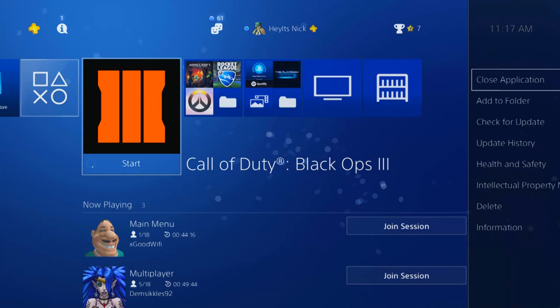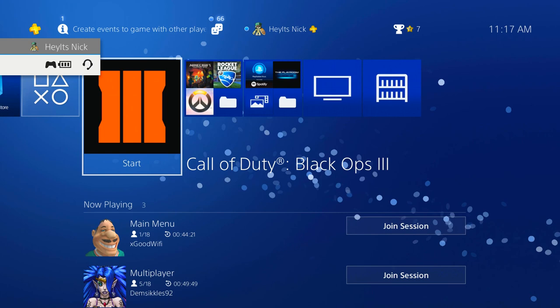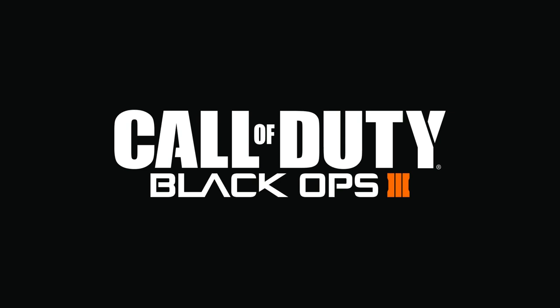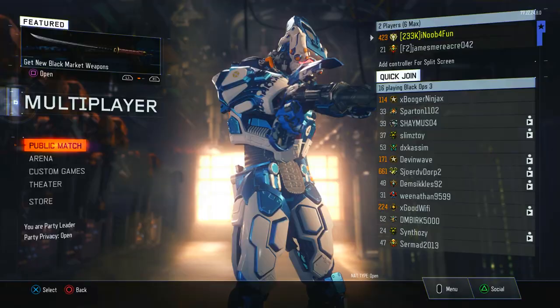Once you shoot those shock charges, let your friend kill you and close your app during the kill cam. You have to close your app while the kill cam is still on. I don't know exactly what this does, but it glitches it out somehow. Then you just open up the app again, and once you do — it's so cool — you should have dark matter very soon.